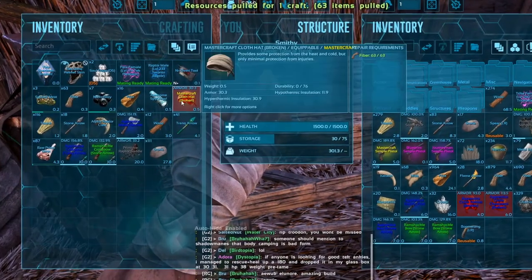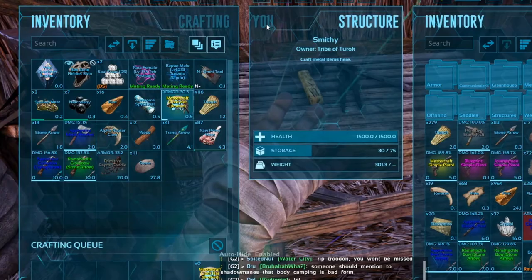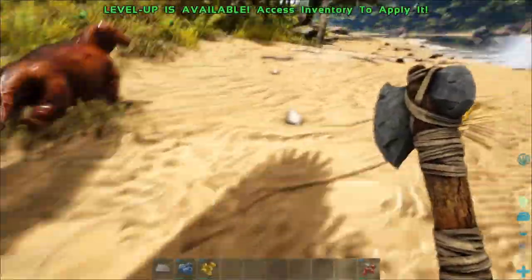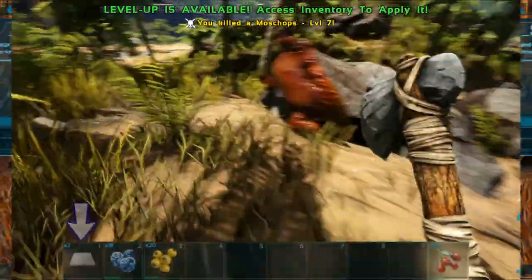Don't forget that you can repair some gear on the fly by finding the required materials, but definitely carry multiple items if they have durability or run out easily. If an item mysteriously disappears from your inventory, check your hotbar — double clicking on an item will place it in the first available hotbar slot. The item will continue to take up weight, by the way.